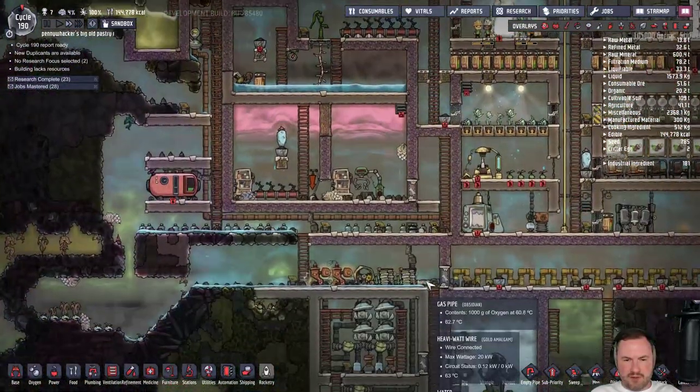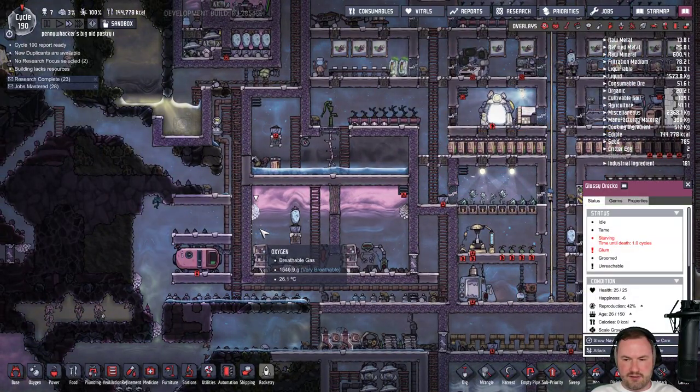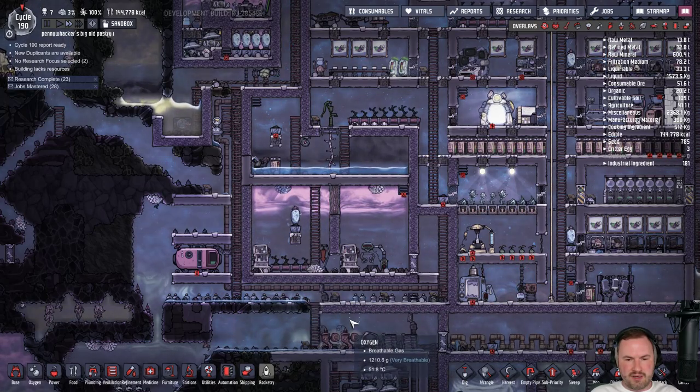These ones here are working — the one above it is working as well. That's going to be all of our oxygen generation. Is this guy dead yet? He's going to die in a cycle. But look, the meal wood is cooled — it's ready to go, he can eat.